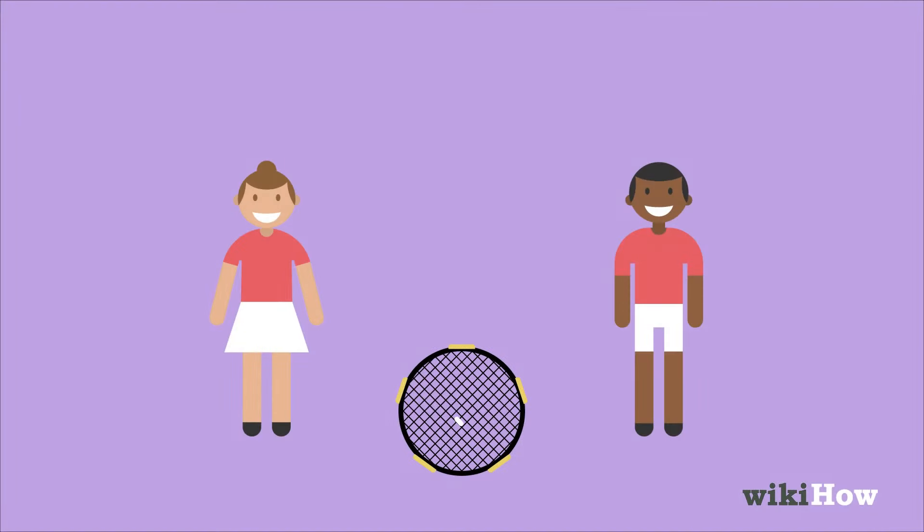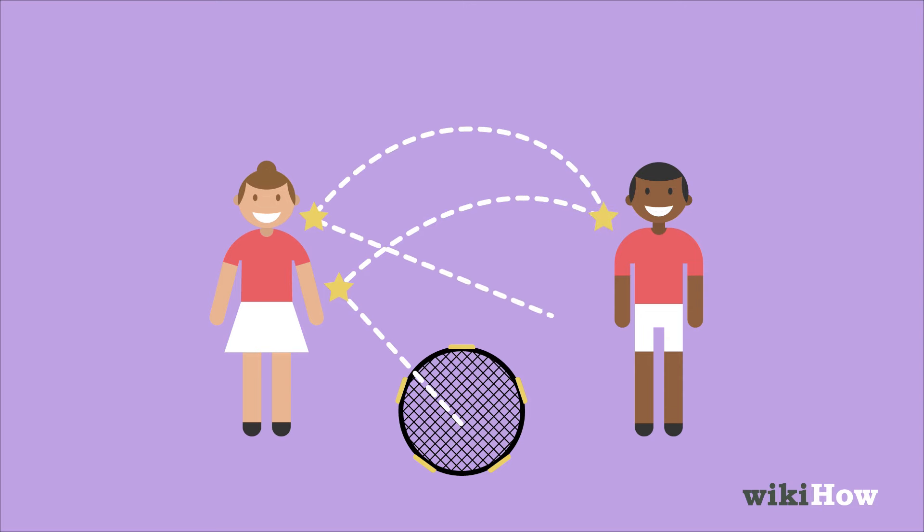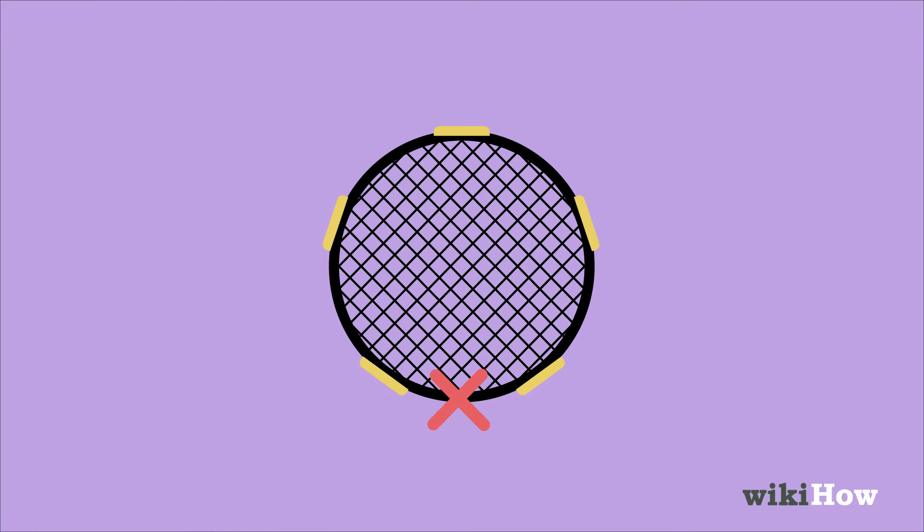If a team isn't able to get the ball back to the net in three touches, the other team scores one point. If the ball hits the ground or rim of the net, or if it bounces on the net more than once, the other team gets one point.